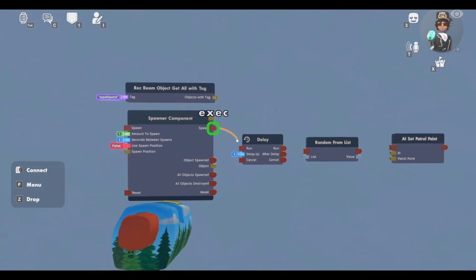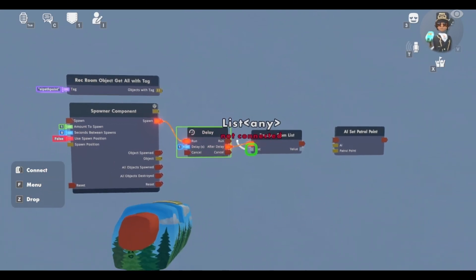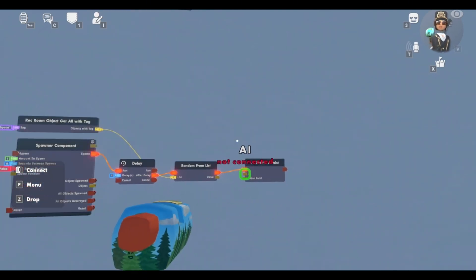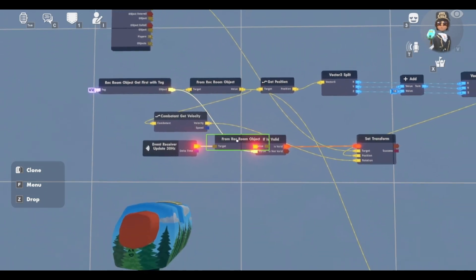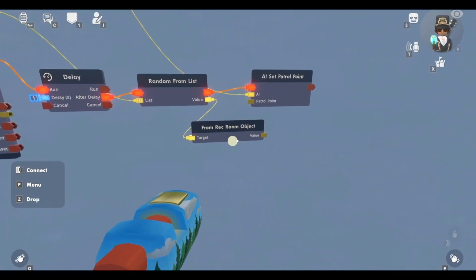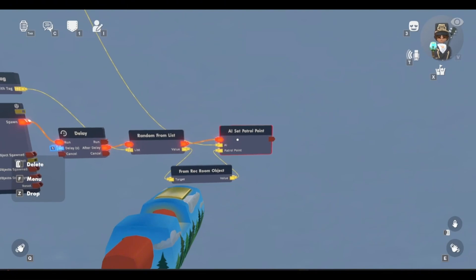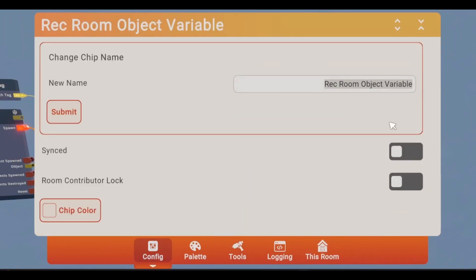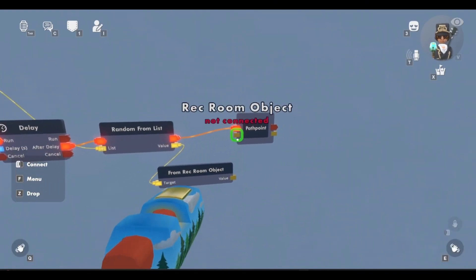Now connect the spawn on the spawner component to the run on the delay. Make the delay one second. Connect the after delay to the random from list. Connect the list right here to the record object at all with tag. Then connect this to the AI set patrol point, and the AI right here is connected up to the from record object. Now clone this from record object chip down here. Connect up the output of the random from list to the from record object. Then connect this up to your patrol point. Actually, instead of using the AI set patrol point, just delete that and get a record object variable — I'm just going to name this path point — because we're going to be setting this variable to the path point that the AI is going to be going to. Connect this up, and then connect this to the from record object.